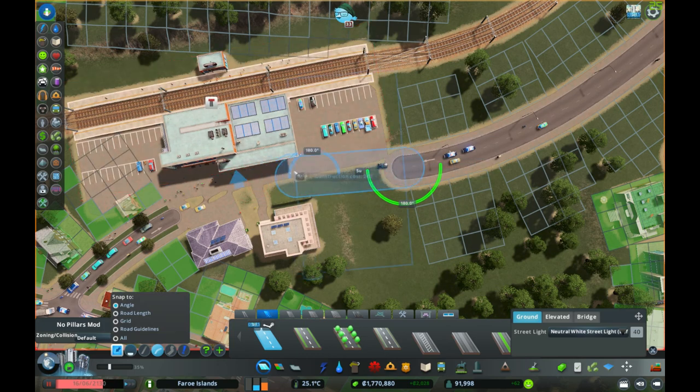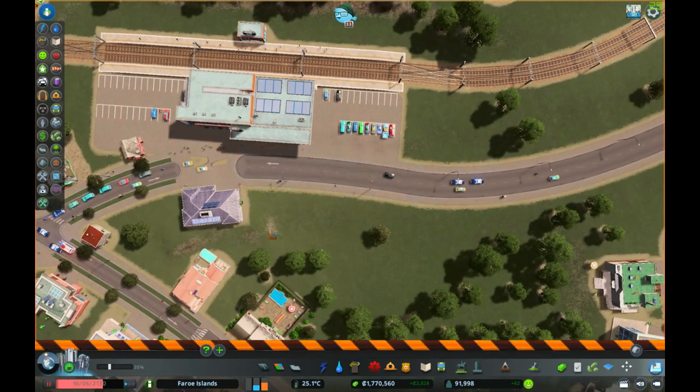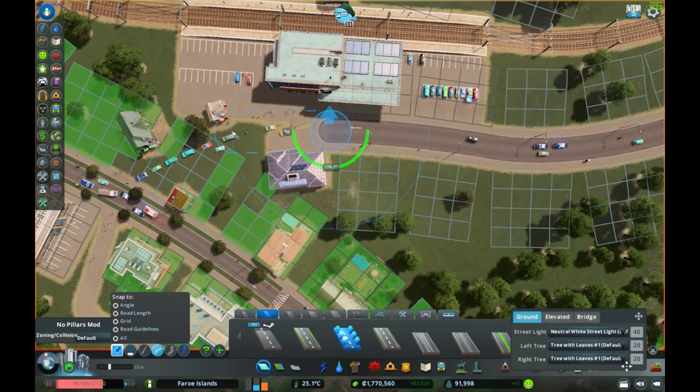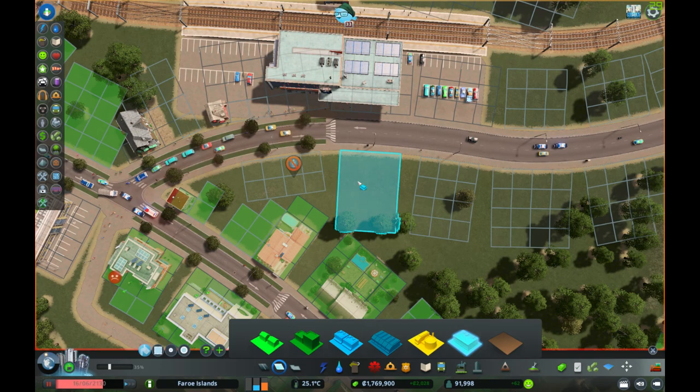We've got our starting point — our 180-degree bend — and now we can float the rest of the road and intersect that other road there. There's a little bit of wonkiness going on but this is just to show what's going down. We'll replace this with treed roads; all we want there is a crosswalk.